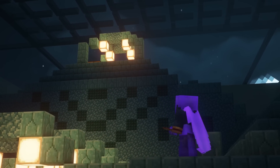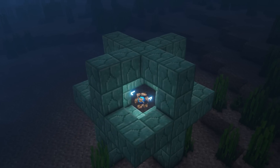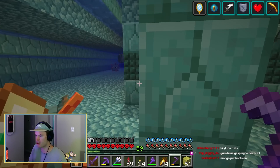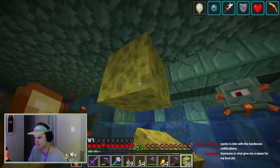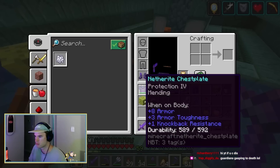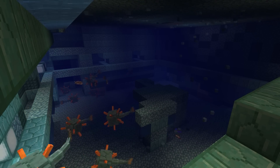But I wasn't quite ready to drain the inside yet. Knowing that I wanted to have a guardian farm inside the monument, I wanted to take advantage of the water that was already there and construct it before draining the rest of the interior. So with the help of a conduit, a haste two beacon, and some invisibility potions, I went to work removing all of the blocks from the inside of the monument and framing a water tank I would use for the farm. It was really scary mining here with all these guardians around me, knowing that if I let one invisibility potion accidentally wear off, I may not have enough time to drink another before they kill me. They still make eye contact with you while you're supposed to be invisible. But keeping a close eye on my effect times, I got the job done.